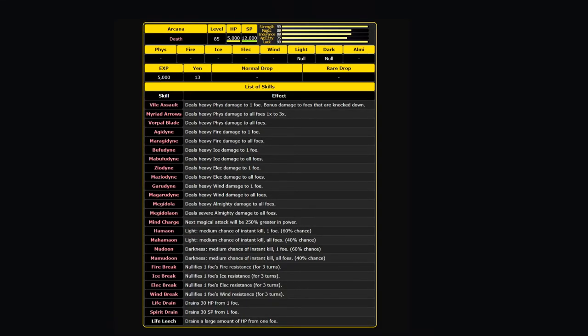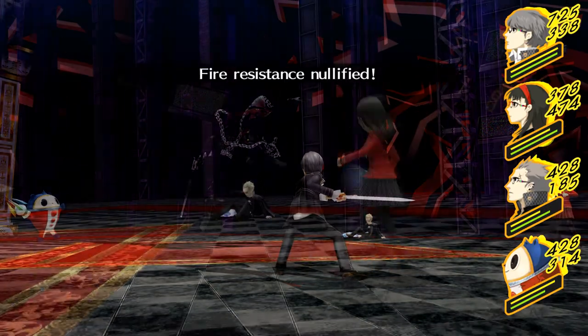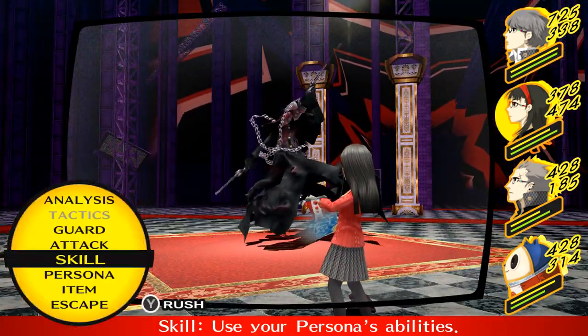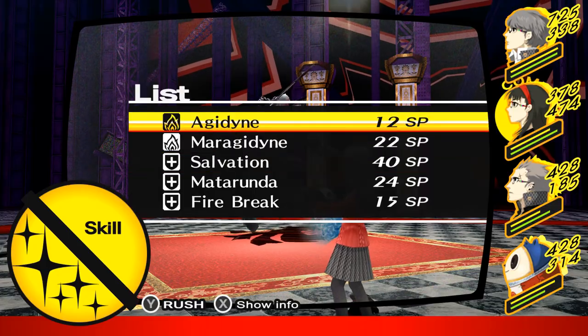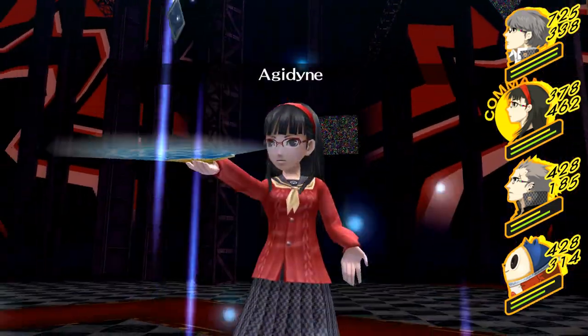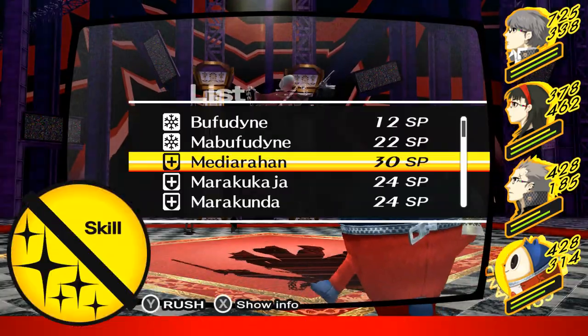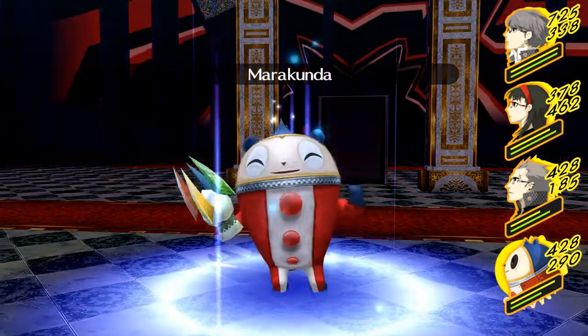First, the Reaper loves to use instakill moves, so bring as many Scapegoat Eggplants from the garden and Homunculi found in chests as you can. As for personas, there are three things you want them to have: good damage — the Reaper only resists light and dark, so physical or elemental attacks from fire to wind are fine; some resistance to light and/or dark to prevent getting instakilled; and no weaknesses, because the Reaper has every element at his disposal.